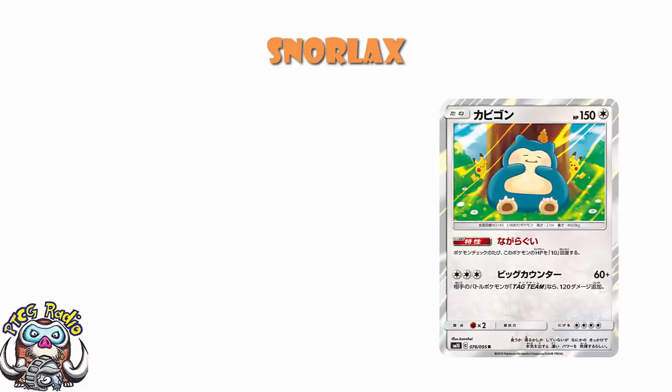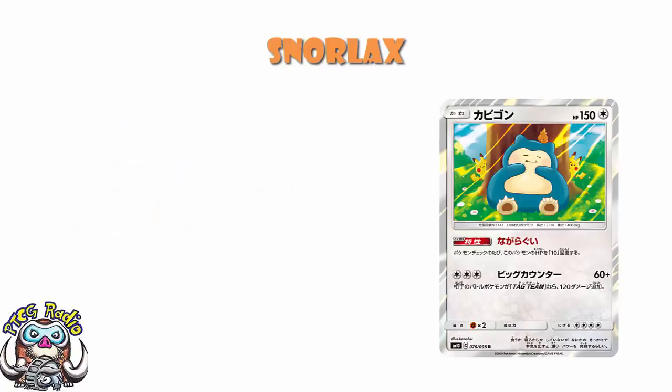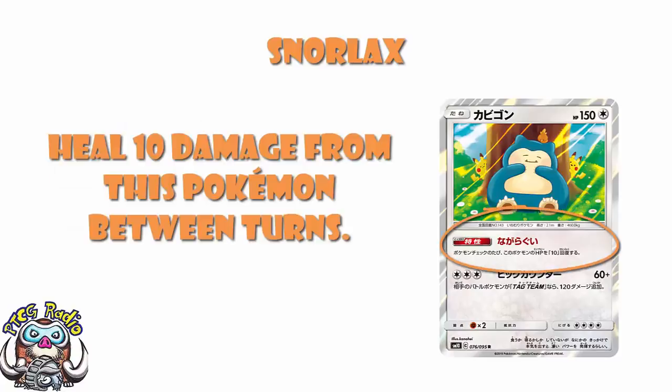But what does it actually do? Well, our translation here comes from the lovely David Hockman over at LimitlessTCG.com slash translations. And the ability is the adorably named Snacking: heal 10 damage from this Pokemon between turns. Now that sounds fine, until you realize that it's 10 damage after your turn, 10 damage after their turn, and that keeps repeating every single turn.